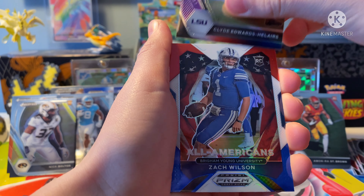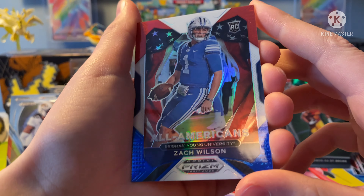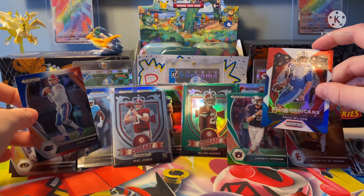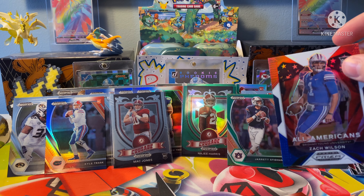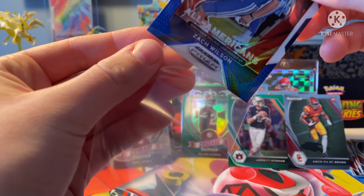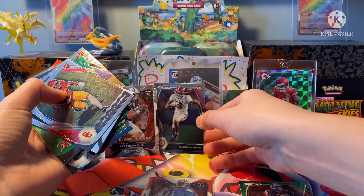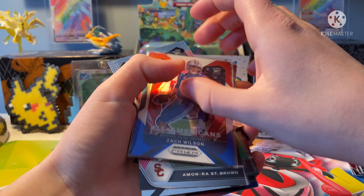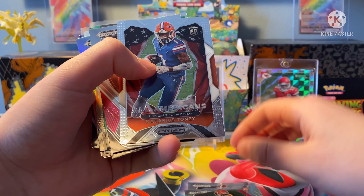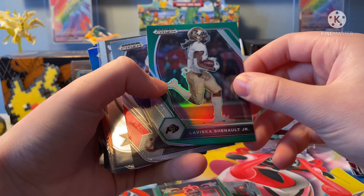Oh, there's one of our green prisms — LaViska Shenault Jr. Oh nice! DeVonta Smith rookie, that is nice. What? Two DeVonta Smith rookies! And then Rashad Bateman. What the heck, I've never seen two of those. And then — oh that is cool — All-Americans Pat Freiermuth. That is a cool card, Rookie All-Americans. And Asante Samuel Jr. — not bad for a rookie. Six rookies? Tylan Wallace. Are you supposed to get this many rookies? What the heck? Six rookies — that's why I love Prism!